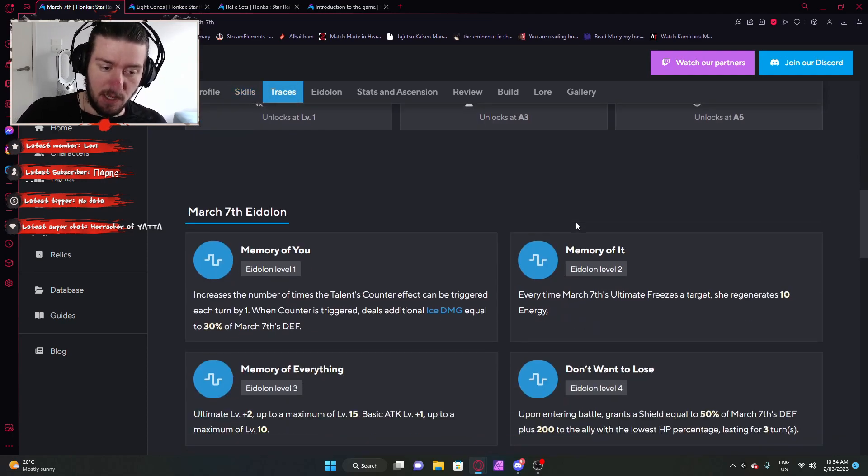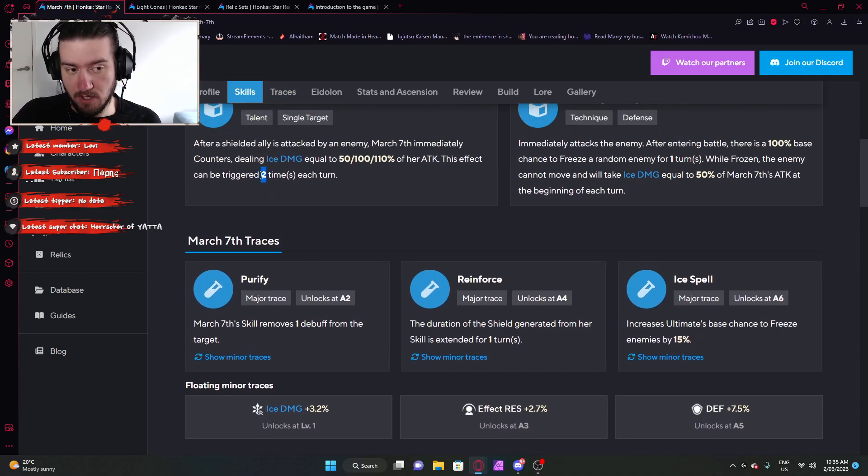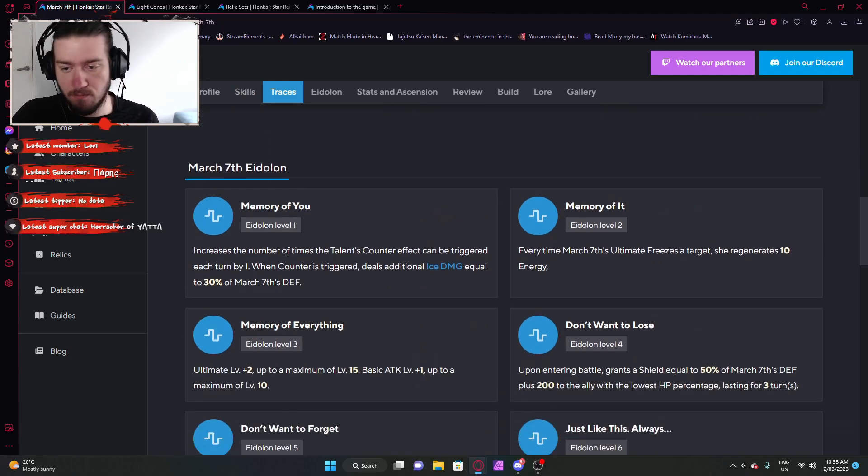The character is great, but obviously enhanced with Eidolons. Eidolon 1 increases the number of times the talent's counter effect can be triggered each turn by 1, and when the counter is triggered, deals additional damage equal to 30% of March's defense. So naturally it triggers 2 times, plus 1, and also deals more damage. Eidolon 2: every time March 7th's ultimate freezes a target, she generates 10 energy. I really like when abilities give a flat amount of energy so you know exactly how much you're getting out of it — 10 energy is a decent amount.